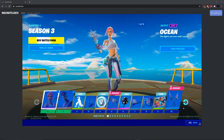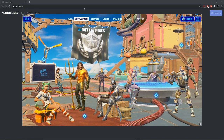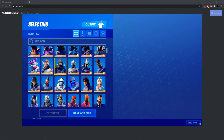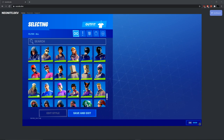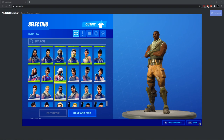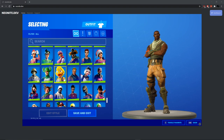You have the fully unlocked battle pass all the way up to tier 100, and it still gives you all the skins, so it doesn't really matter. Here is the locker — you literally have every single skin in the entire game, and even some unreleased and custom skins, which is pretty cool. You have every single default. You literally have every single skin in the entire game.